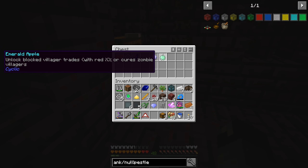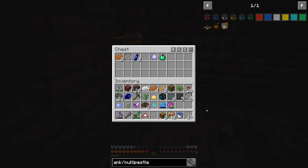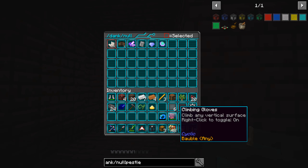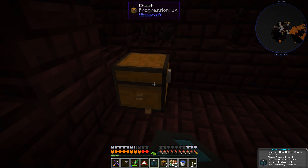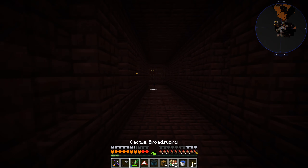We got an emerald apple — it unlocks blocked villager trades with a red axe or cures zombie villagers, which is nice. Now we're at the point where I want to carry more stuff but don't have room, so we can throw things into the Dank Null for now. Even though we're not stacking the same item, it works as a way to hold multiple items. Let's break this chest and grab all these items out of here.